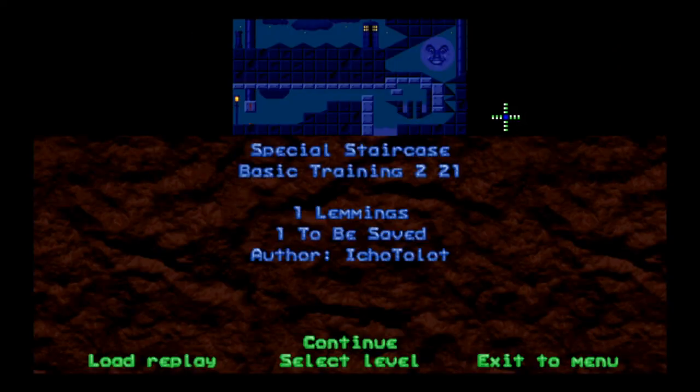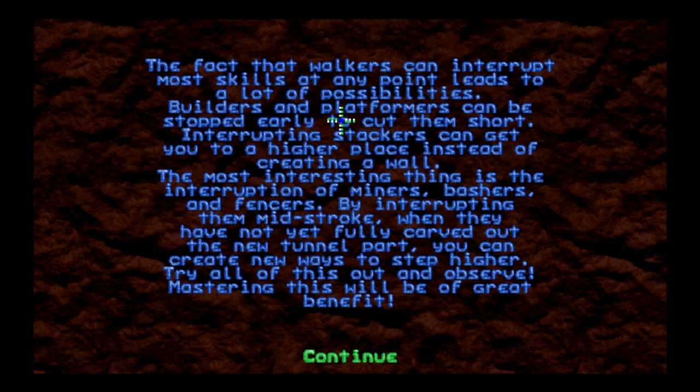The last level is 'Special Staircase' — one lemming, gotta save him. The tutorial explains: the fact that walkers can interrupt most skills at any point leads to a lot of possibilities. Builders and platformers can be stopped early to cut them short. Interrupting stackers can get you to a higher place. The most interesting thing is interrupting miners, bashers, and fencers mid-stroke — when they haven't fully carved out the tunnel, you can create new ways to step higher. Mastering this will be of great benefit.